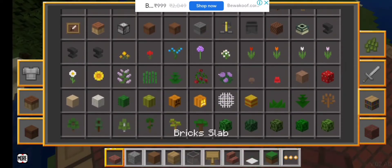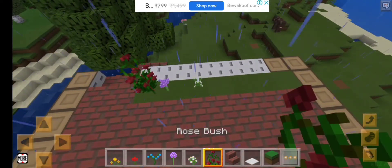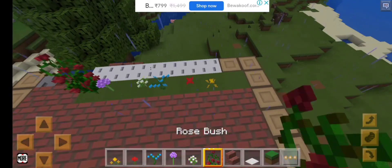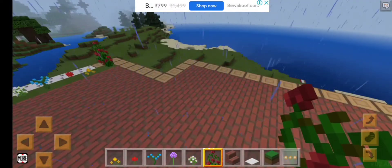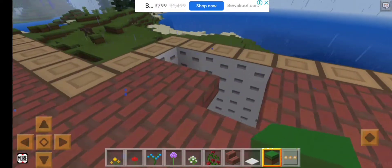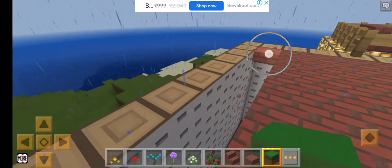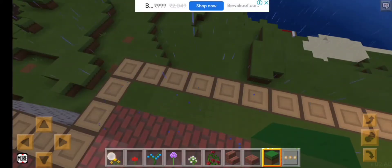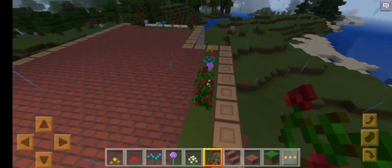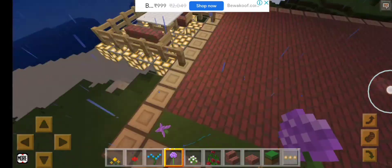Let's choose which flower we want. Oh no, there's rain — but it's okay because our flowers will grow. Now let's place some grass. Oops, let's fix that over there. Let's add a grass block and some flowers in a pattern. Add some tulips.